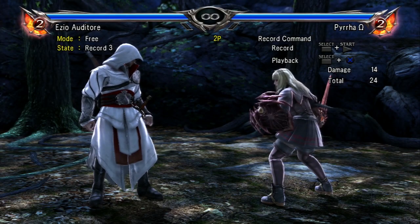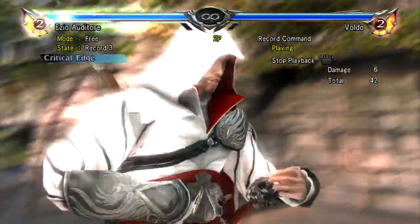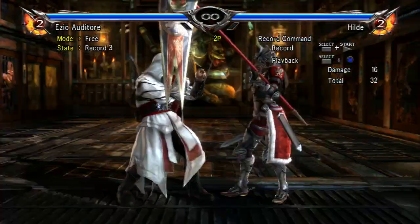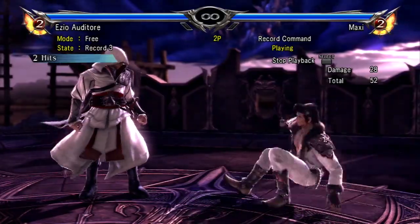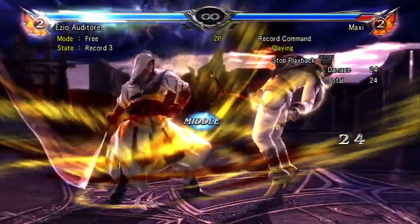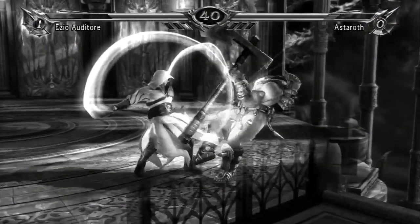Let's look at a finished list of punishers, taking Ezio as an example. AA at 12 frames, Critical Edge at 13 frames, Sitz B at 15 frames, BB at 16 frames, and Sitz Sitz BB at 20 frames. You might notice that Sitz B, BB, and Sitz Sitz BB can be Brave Edged for more damage — look out for little bonuses like this when making your selections. Your moveset changes when blocking lows or ducking under highs, so it's important to account for this too.